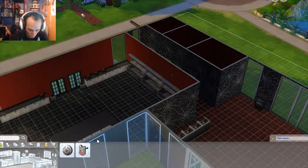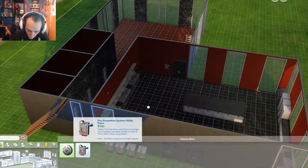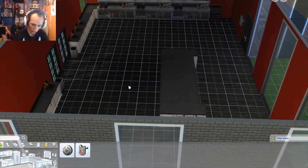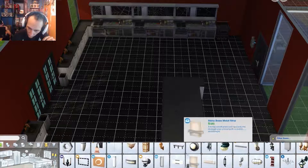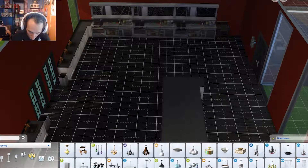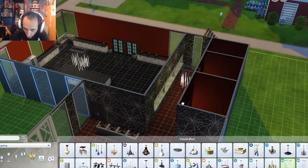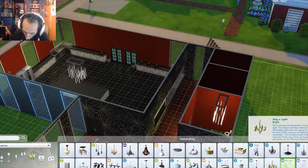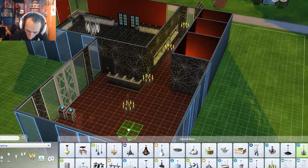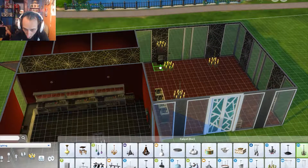Bring the walls back up, and I'll put a few of these — grab this thing, put it there, grab this thing, put it over here, grab this thing, put it over there. Now we've got a couple cooking stations. We'll see what they use — it's really going to be up to the Sims, but that's still going to be fun. I need lighting — I want a big gorgeous chandelier. Let's see lighting — chandeliers.